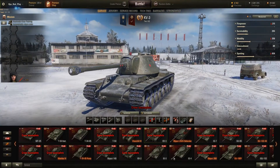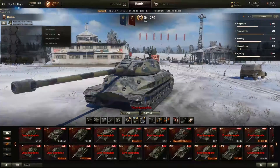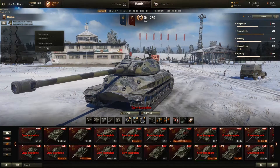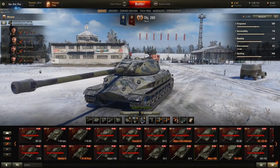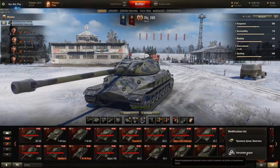Let's go back to the garage. I can right-click here and say 'Put previous crew' — the crew which was in the last battle on this tank. And here is this nice button — we press it and we have the modification adjustment settings.